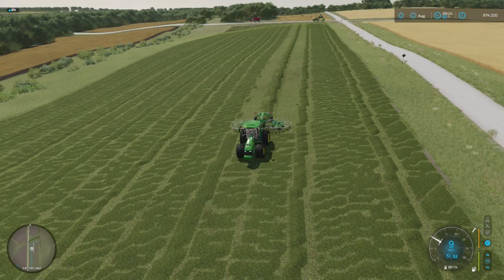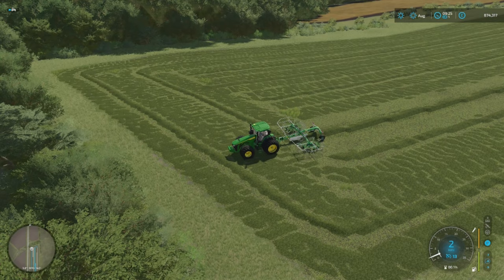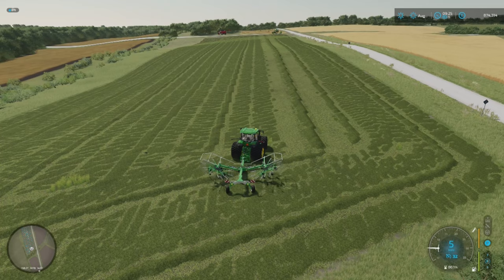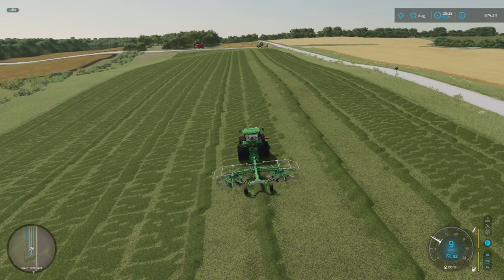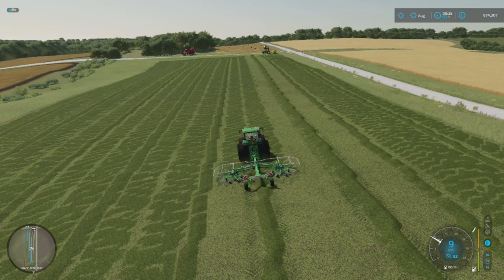The reason for doing the centres first - because you've got the opportunity when you're windrowing - is one, you get nice neat headlands around the field, but two, when you come to bale, you're going to bale the centre of the field first, which means there are no rogue bales sitting on the outside that you can crash into. Obviously with a combine you've got to cut your headlands to get to the centre of the field. But when you're windrowing it's slightly easier - you're just driving over the grass you're going to windrow up later on. We'll let this windrower finish the course, then we'll get the baler going.